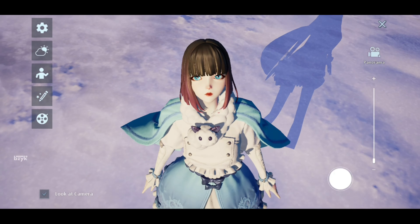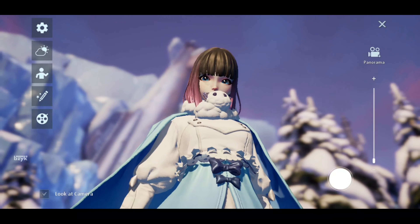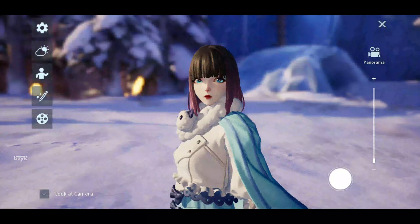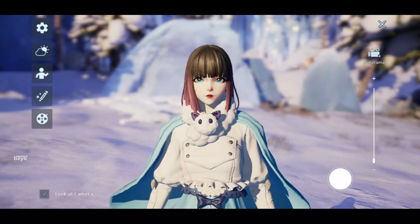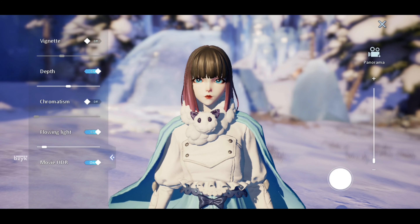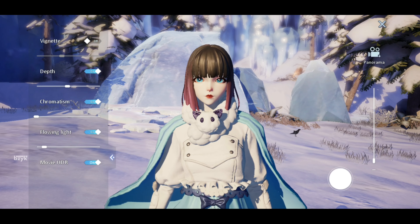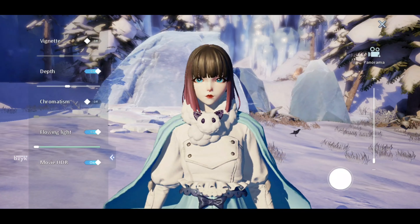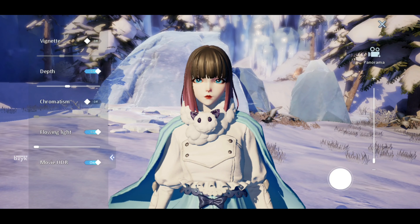It is so lifelike and I'm really impressed because no other game on Android or iOS offers this feature. On the left hand side there are a lot of options — select the last one. As you can see, there is a lot of customization on offer: you can adjust the bokeh effect, the chromatism, the flowing light which gives you a glow, the movie HDR, and also the vignette. I don't personally recommend using vignette but it comes down to personal preference.